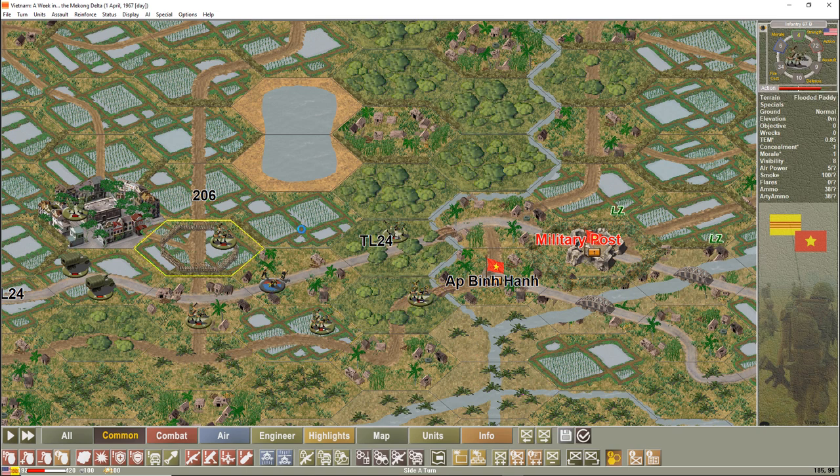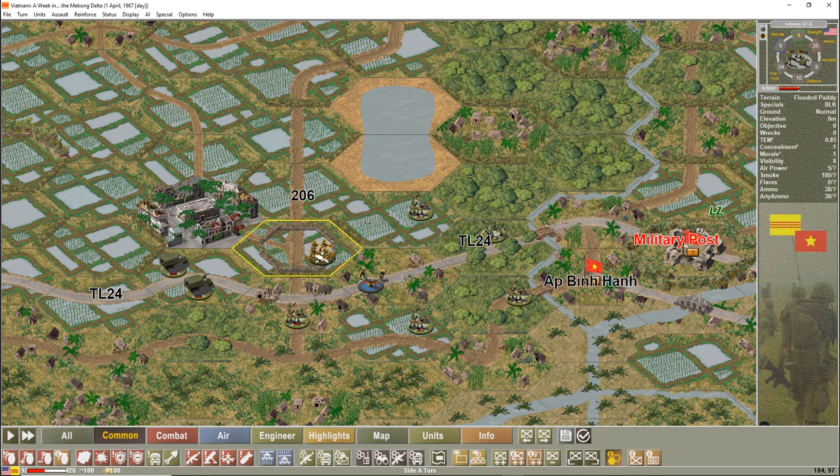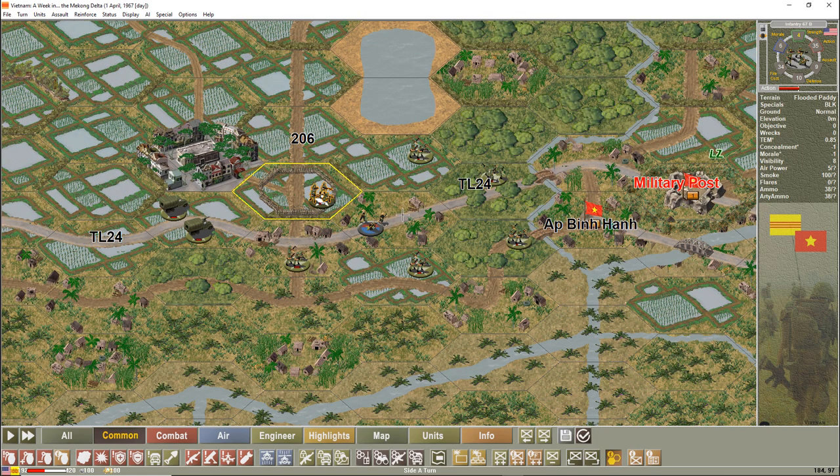Just for FYI, this is overkill for attacking one platoon. You typically only require a company-sized unit — three platoons — in Campaign Series Vietnam. Here I have two companies just to illustrate how the assaulting works. You don't need all these units, but it helps me show how this works. Now that everyone is in position, I'm going to end the turn again.